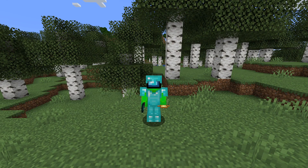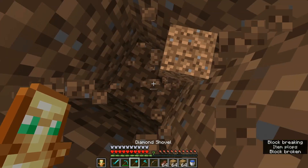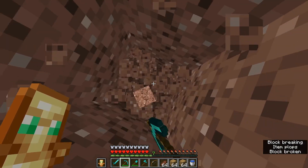In this video, I'm going to show you how to get the Caves and Cliffs Advancement in Minecraft. The first step is that you'll want to dig down, but if you're going to dig straight down, you'll want to have a water bucket on you just in case.